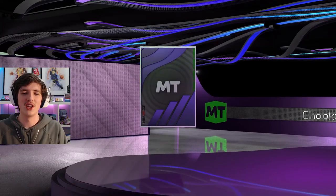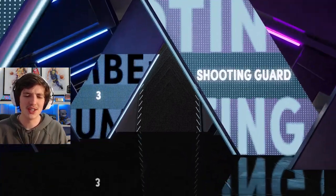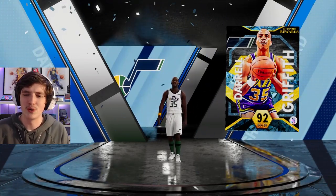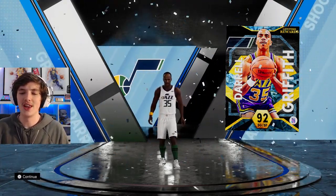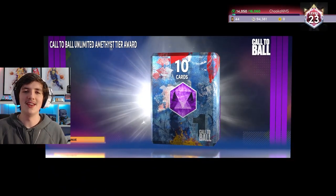Here it is — the Diamond. Very excited. Nine challenges, took a few hours, but Daryl Griffiths is here. Shooting guard, Western Conference, number 35 from the Utah Jazz, 92 overall. People don't like him because he's small — he's 6'4 at the shooting guard position. However, in MyTeam this year, speed is very important for Season 1, and I love having him on the fast break — he's very speedy. Using him in his debut, we end up getting through the Amethyst tier and getting the 10-pack box, which is very exciting.